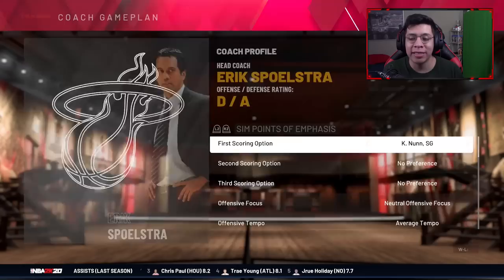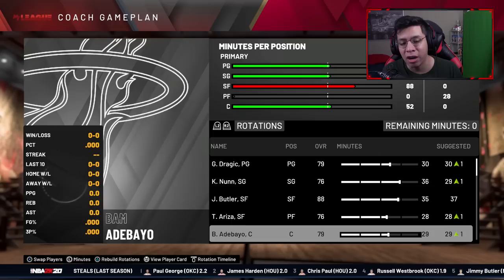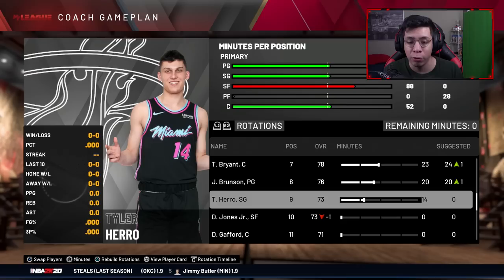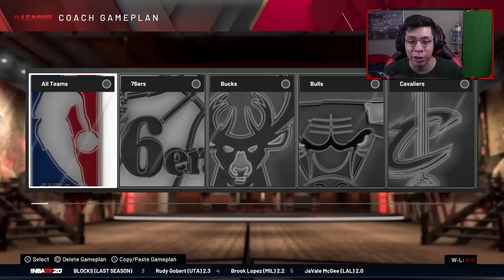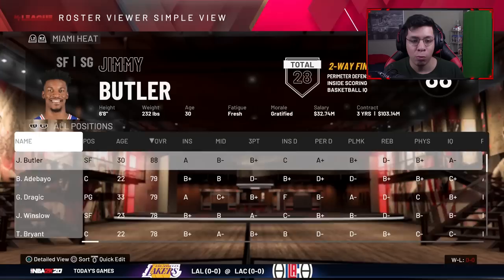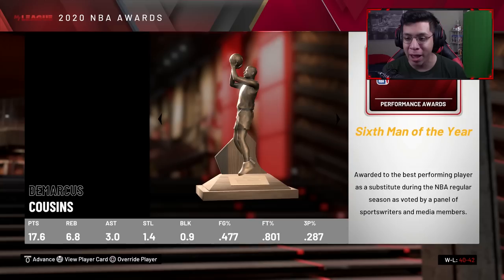The season one lineup: Dragic at the one — just gonna let him walk in the offseason — Kendrick Nunn at the two as our number one scoring option at a 76 overall. Jimmy Butler at the three, Trevor Reza at the four, Bam at the five. We're pretty deep. Going with Grit and Grind for system proficiency. I send Gafford to the G League. We finished 40 and 42, which might still be good for an eighth seed in the East.